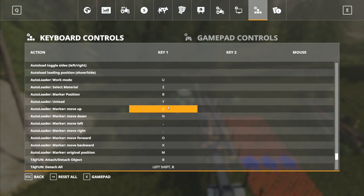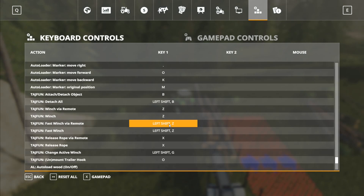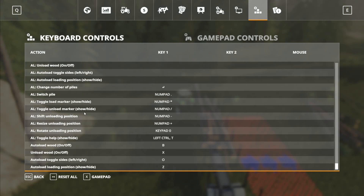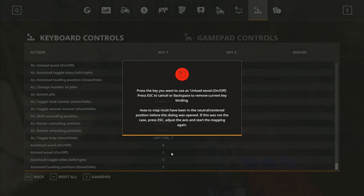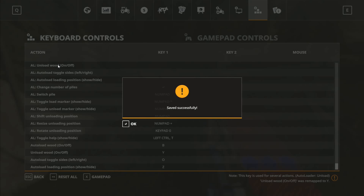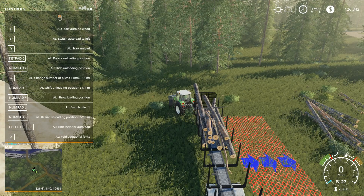Auto load wood on/off has a button there. There's another auto load series — work mode — that's for the different auto loader for the logs. That's why I had Y mapped to unload there — I got that wrong. I don't know why I've got two lots of auto load inputs. We know X is being used for something else. What I'm going to try and do is change the 'unload wood on/off' key to Y, save controls, and we'll see if this has messed everything up.